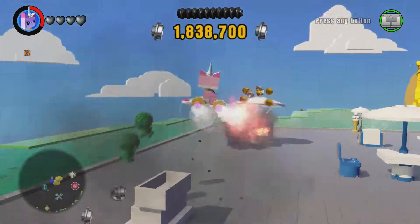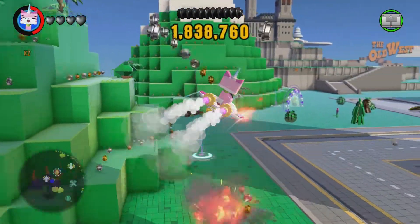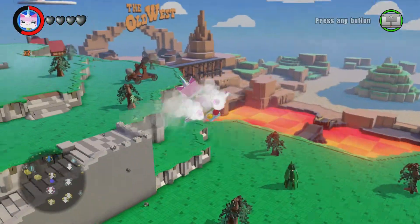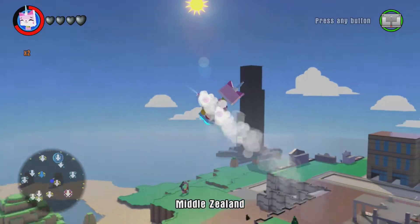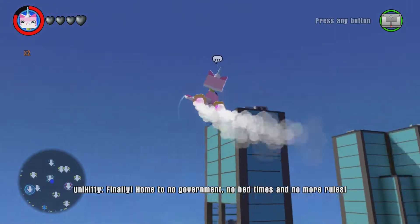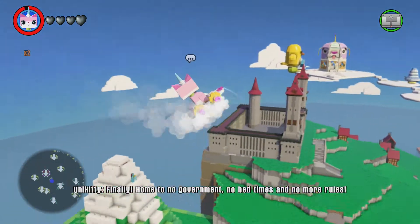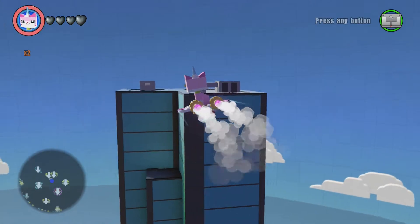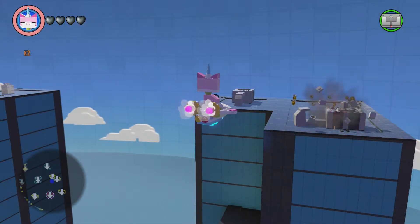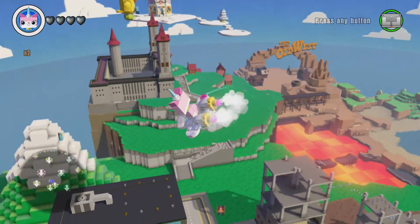You can fly, so if you want to get around or get to somewhere up high — like the top of a tower — just go up here. And if you're getting up somewhere and there's something you need to destroy to get a gold brick, you can just destroy it like that and then you'll reset.